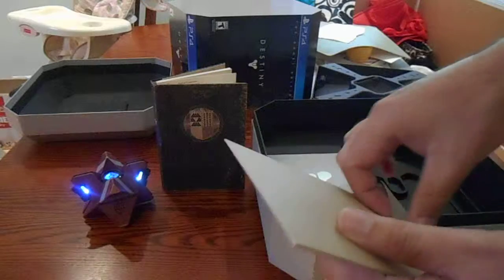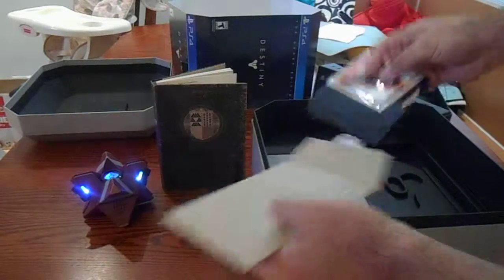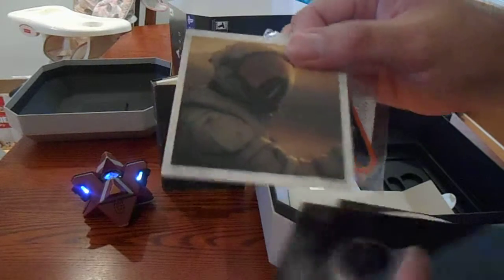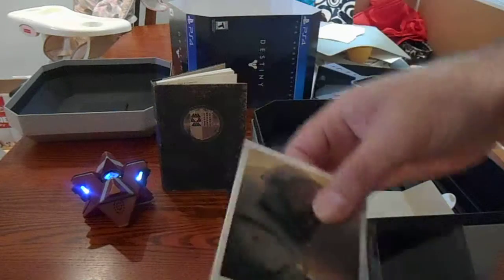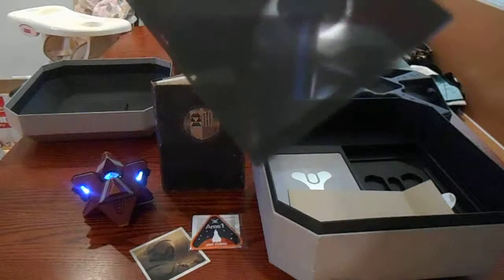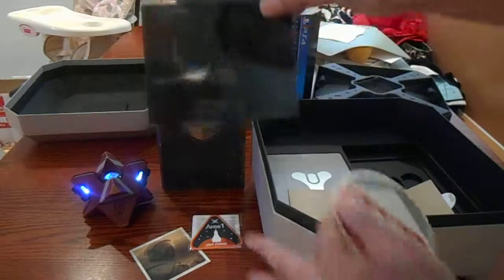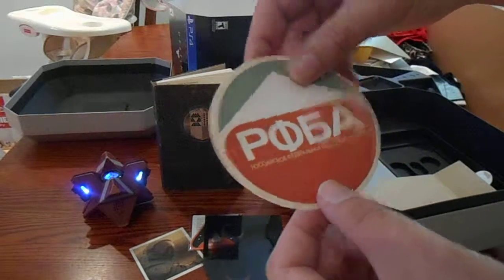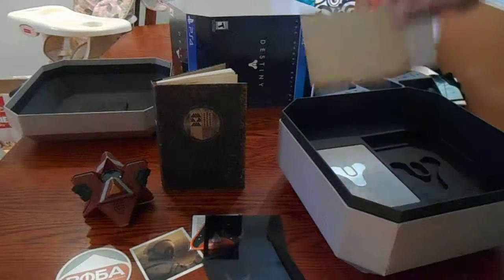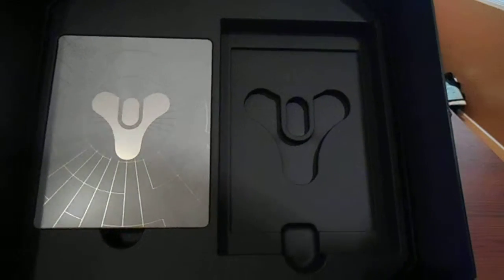What do we got next? This was sealed — let's see what's inside. A patch. Another little card with the astronaut on it. And it looks like some negatives of some film of the Traveler, I want to say. And then a sticker. And then — oh, this is pretty cool — it has the Destiny logo, super embossed there.